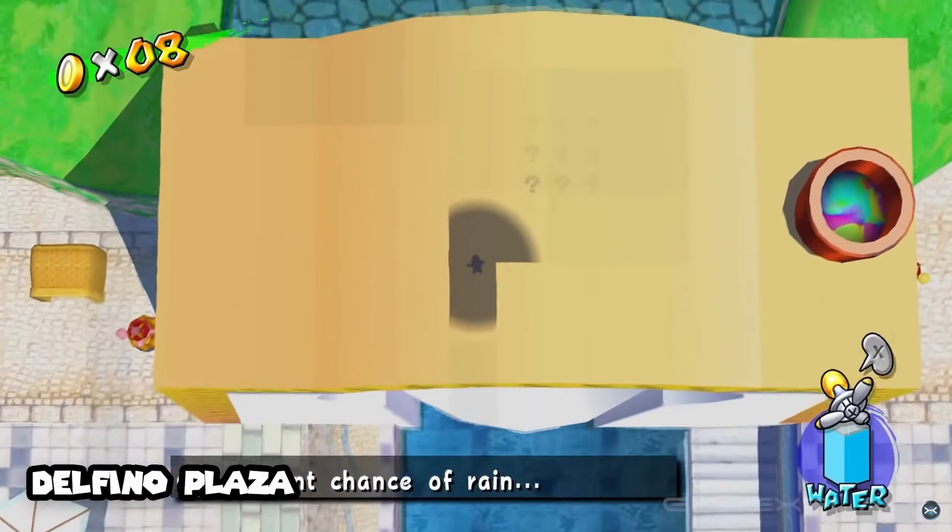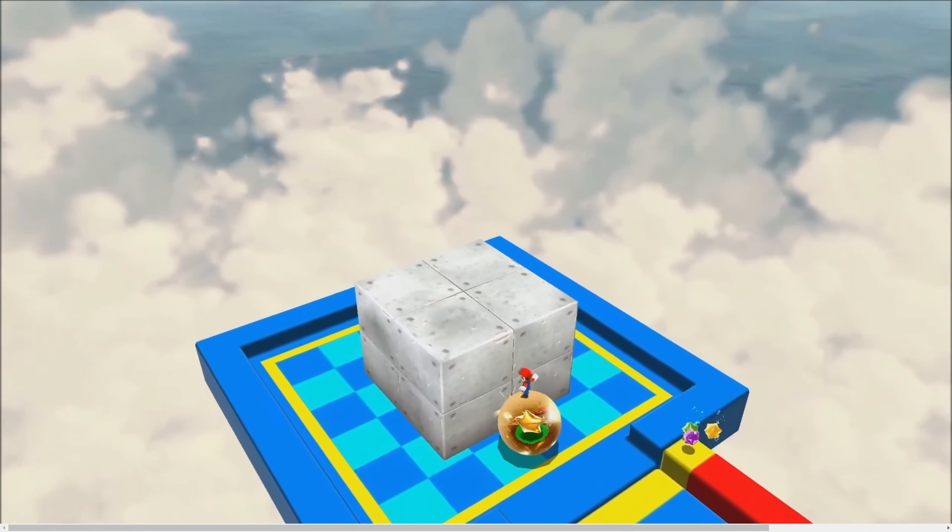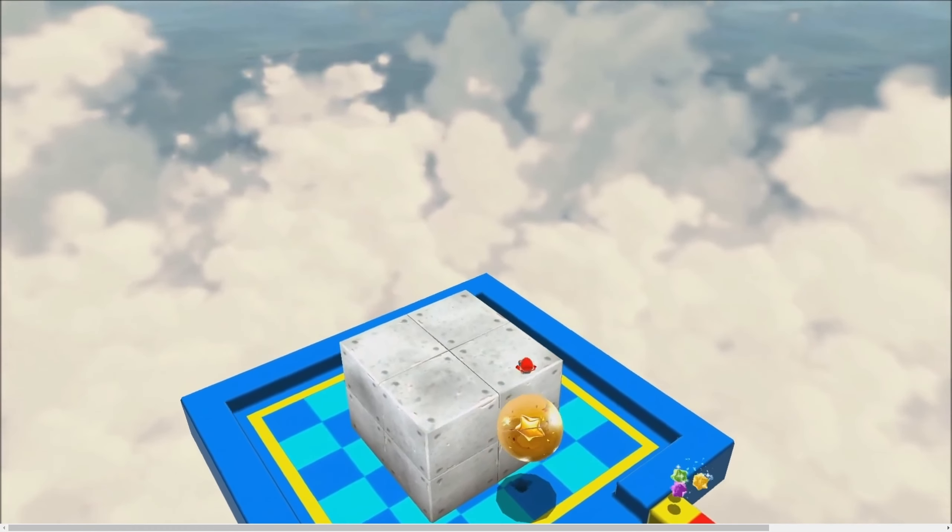In Galaxy, the worst thing is the motion controls. It's become more and more apparent to me over the years that the motion controls are definitely forced throughout the game — they're not a good inclusion and they're not fun stars overall. The only stars I had fun with were the manta ray levels. I didn't like the bubbles, and I certainly did not like the balls — the balls were the worst for me.